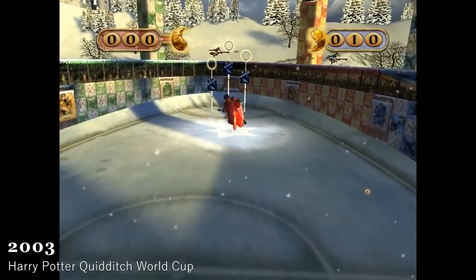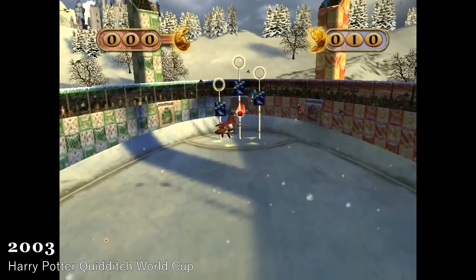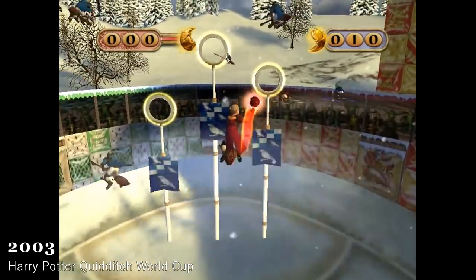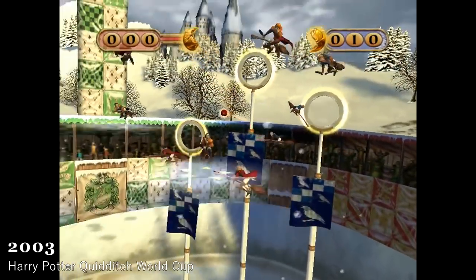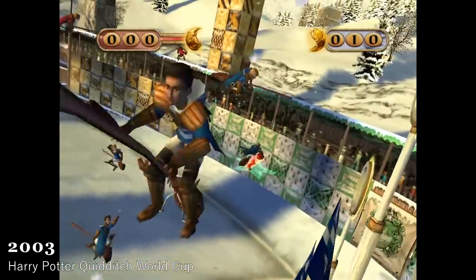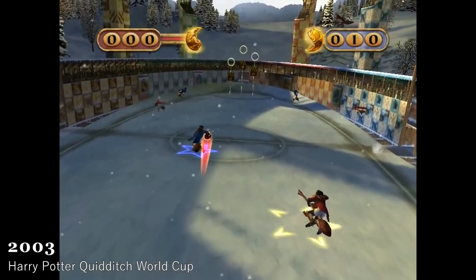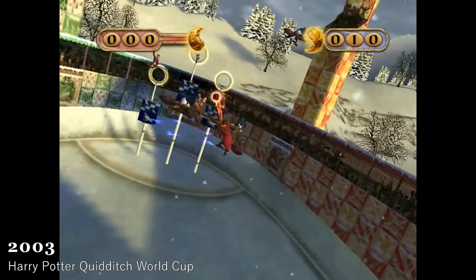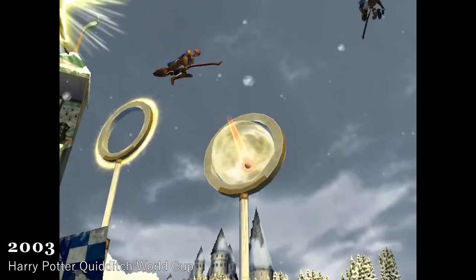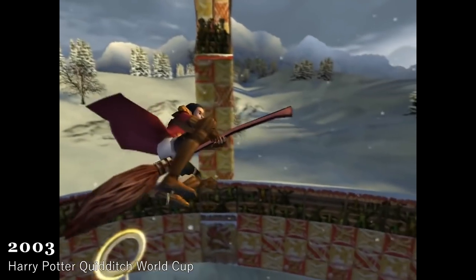Harry Potter Quidditch World Cup, 2003. Harry Potter and Quidditch go hand in hand. This is a staple sport in the game and is featured heavily in the books, the lore, and the films. Safe to say that it was almost a certainty that it would be featured in the game. Fun fact: it is the only audio-visual production in all of the Harry Potter franchise in which characters talk directly to the camera, due to the introduction.